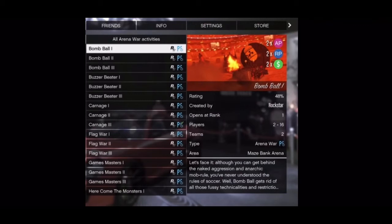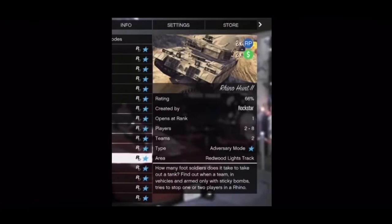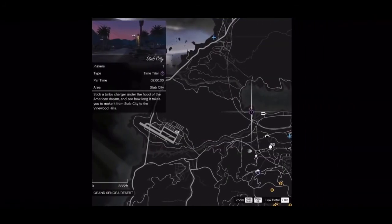For missions, all the Bomb Balls type missions are on and you've got double money and RP, and also double AP — I'm not even sure what that is. We also have Rhino Hunt, which has double money and RP. I think all the Rhino Hunt missions will be on double money and RP as well.